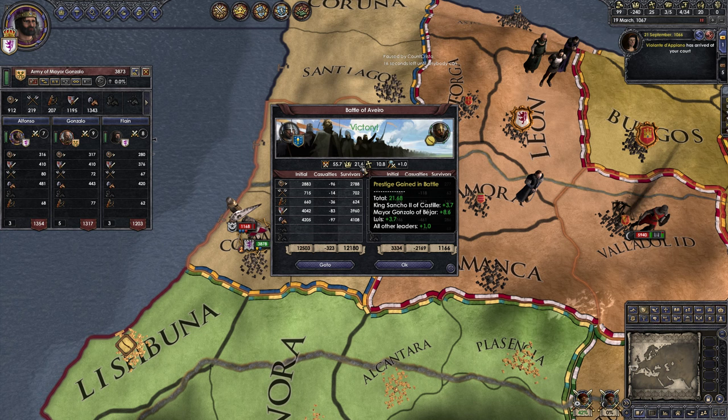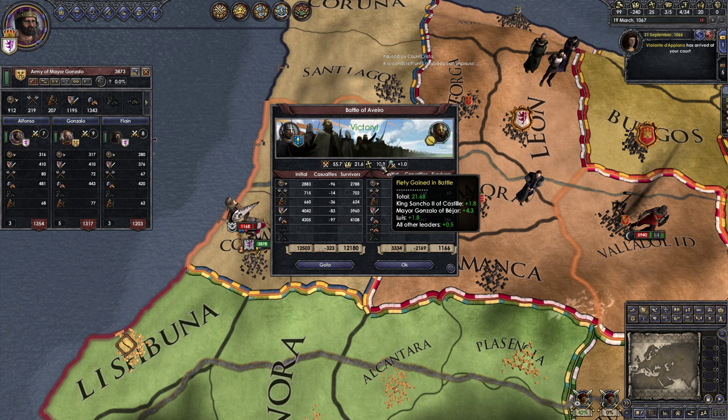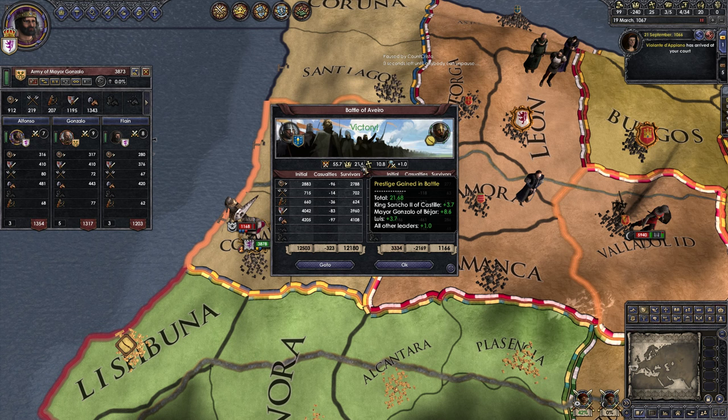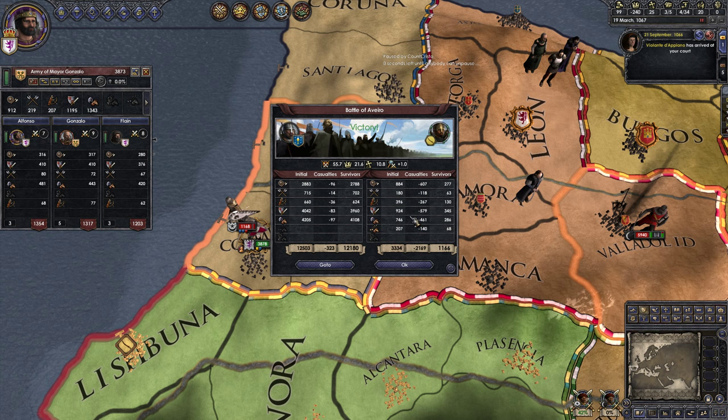That also gained prestige. Total gain in the battle was 21 prestige — I only gained three, but the player leading the center gained eight. Leading them personally gives you the prestige, and leading the center gives you more. We also gained some piety, and some military technology points were gained from combat, which makes so much sense.